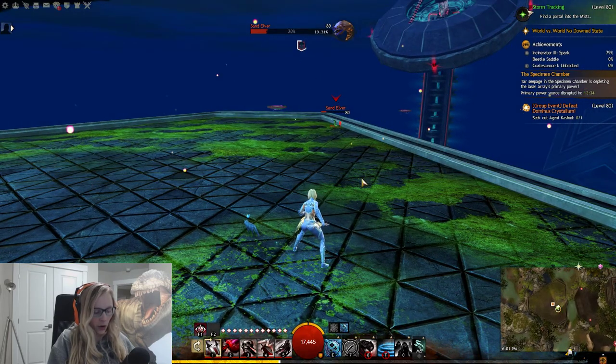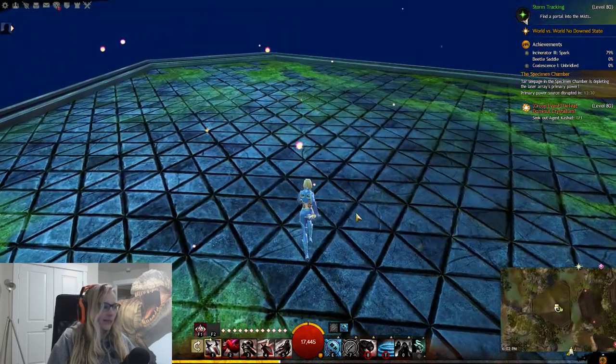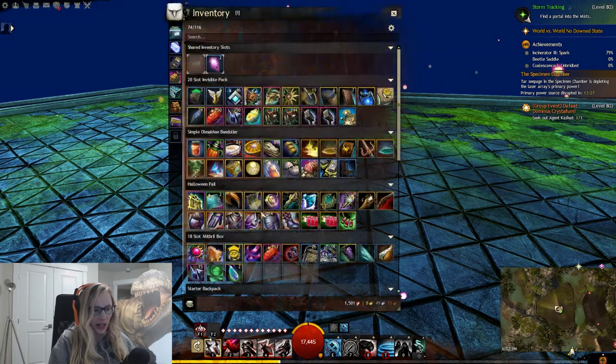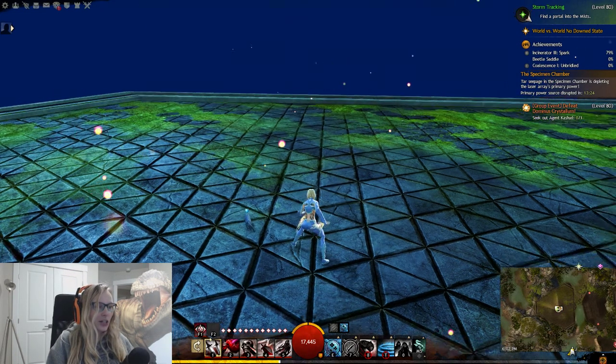I didn't notice anything up here before — it's the different fluoride crystal thing. You can get like this and the volatile magic — it's like the ore.